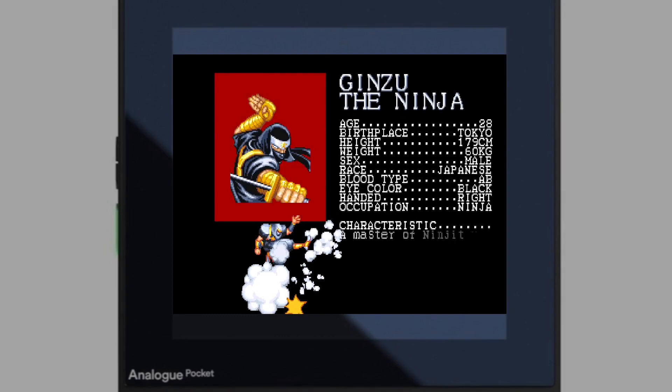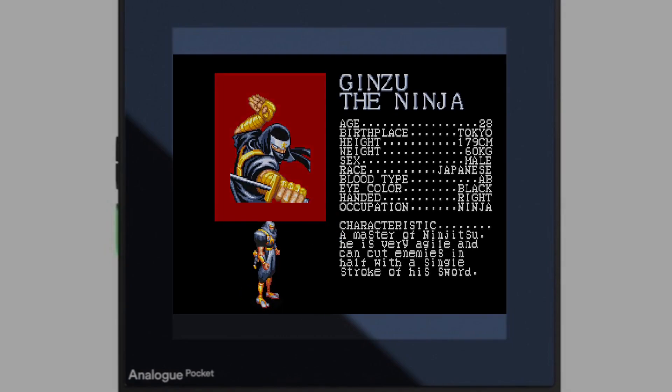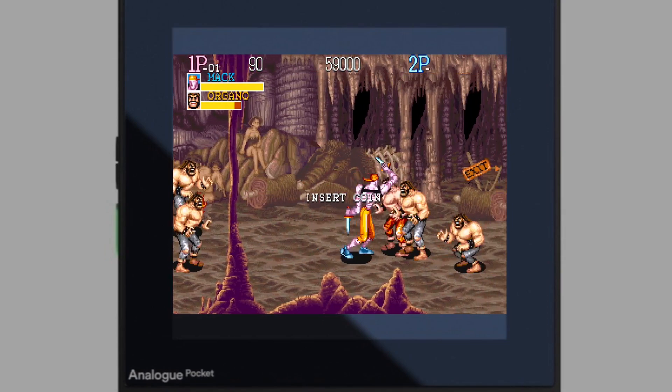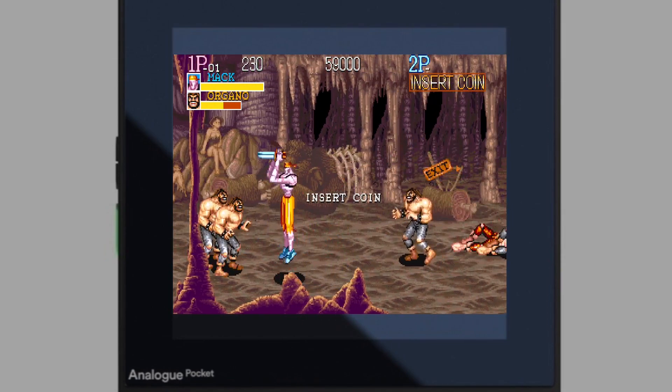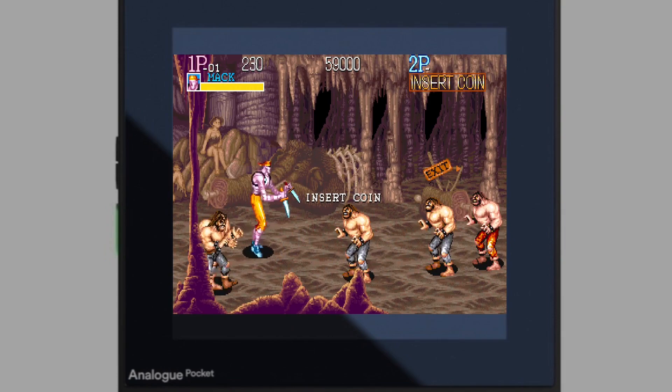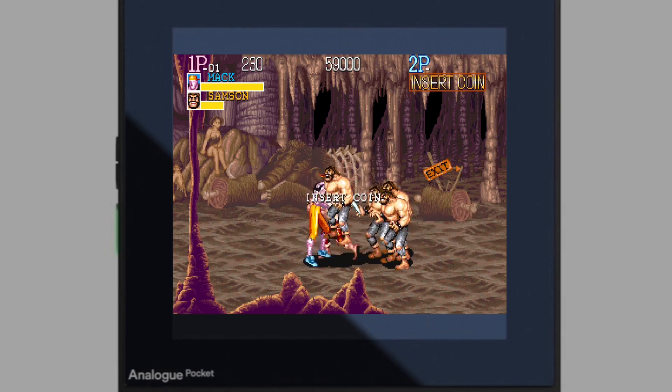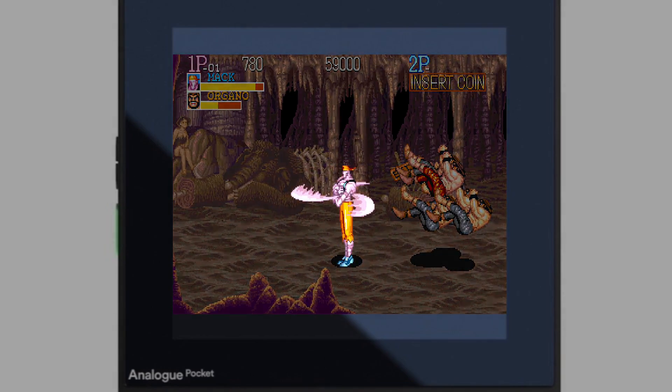CPS1 is an excellent system. This is Captain Commando — it's a fantastic beat 'em up that I enjoyed in the arcades and still enjoy now. You even get to be a baby that rides a robot! There are so many good games on there — make sure you check out Willow, Magic Sword, Final Fight, the Street Fighter games: World Warrior, Champion Edition, Hyper Fighting, and a whole load more.